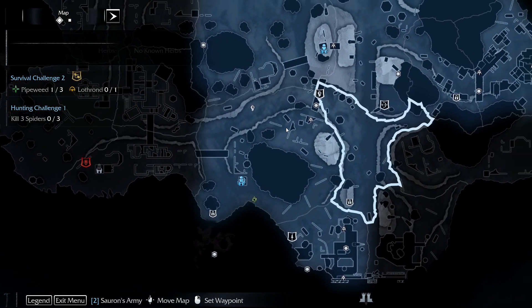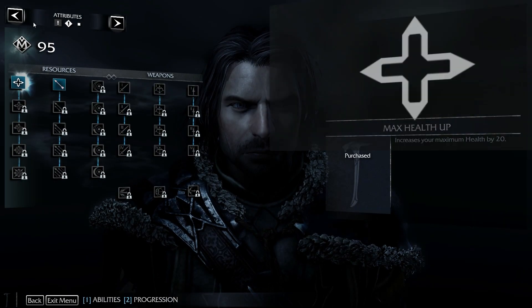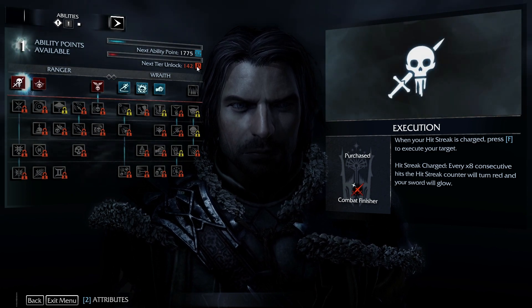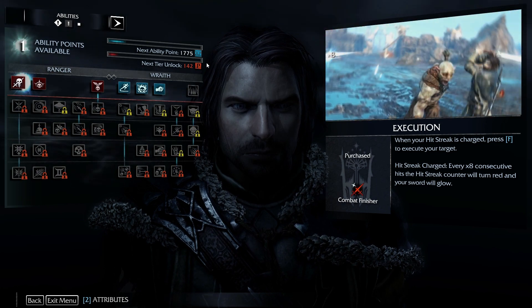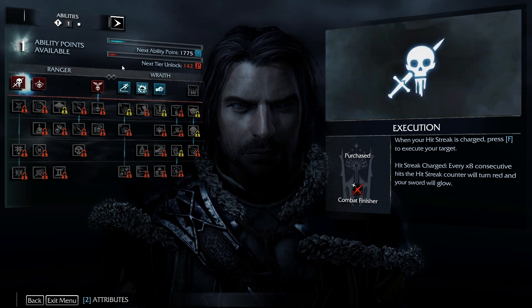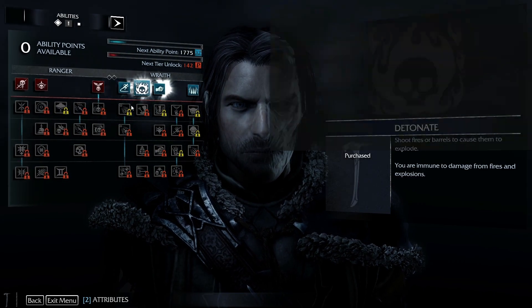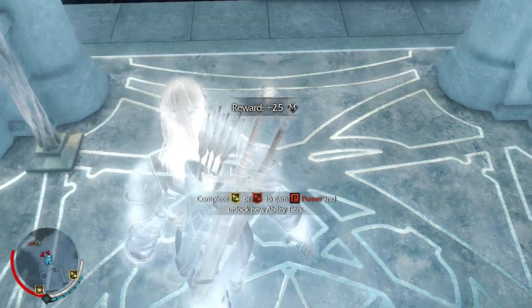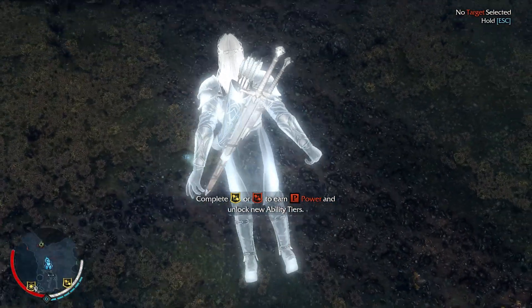We've got one ability point so we can unlock something now. I've got this entire first row now, and I think the way it works is that in order to unlock the second tier I need to progress further — complete this, that, or that and unlock new ability tiers. So I complete those things and it's going to unlock new ability tiers. I will come back with a follow-up video at some point that will be a little more in-depth — I ain't no expert, at least not yet.